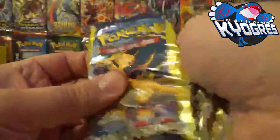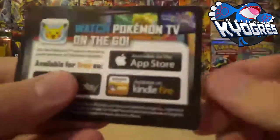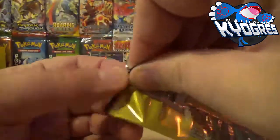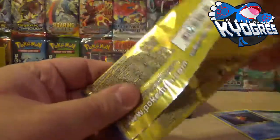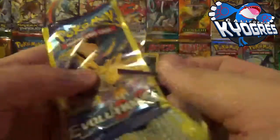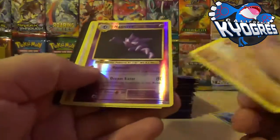Why do they put these little inserts in there? I understand that you need to replace what used to be a code card, but it does nothing — it just tells you about cards and other sets, especially older sets. It shows you Xerneas and a Beltal from Base Set. Still nothing — only one Reverse Holo and one Rare sometimes. Not in Evolutions. Hey — a Haunter Reverse Holo! There's something.